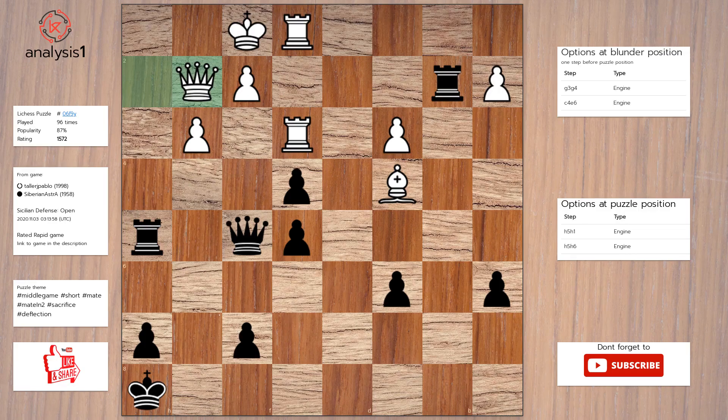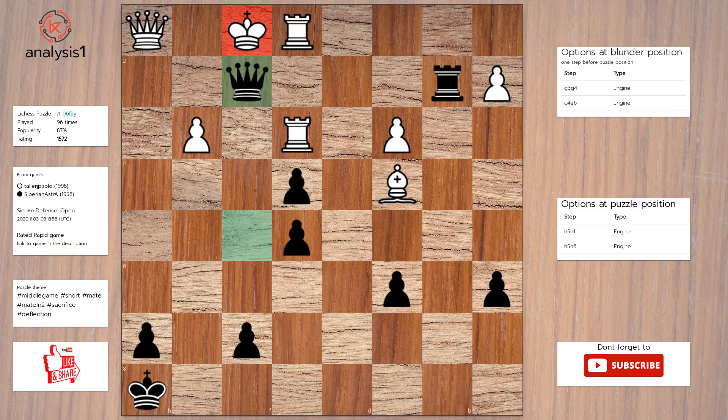Solution to the puzzle is: rook to h1, check. Queen takes rook. Queen takes pawn. Checkmate.